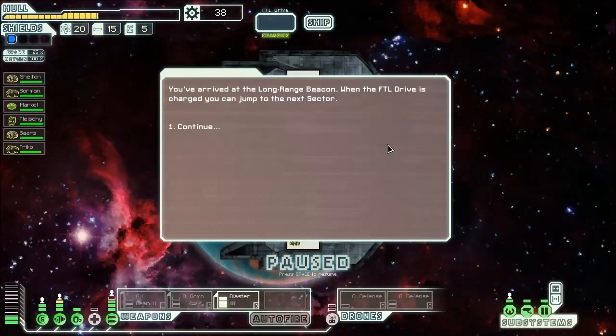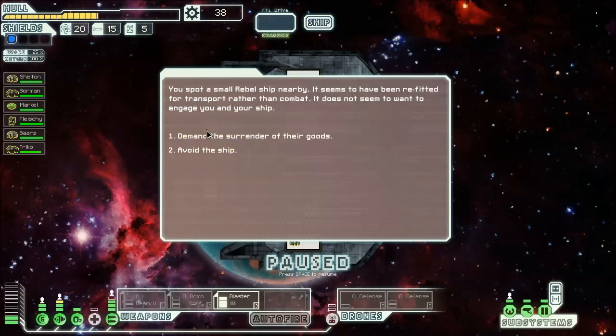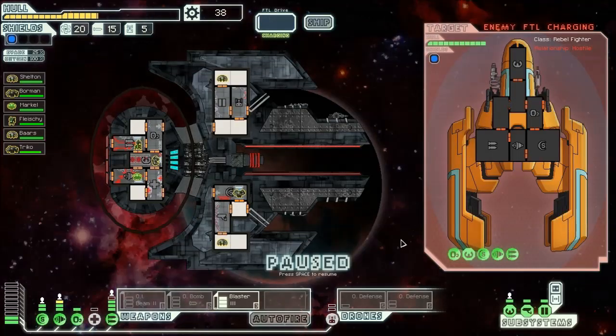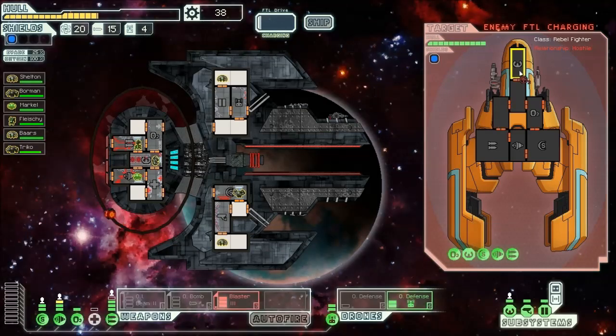It's the exit beacon, but I'm going to explore around it a little bit more. We're going to demand the surrender of the goods and hopefully kill them soon. Pop the O defense drone. The basic laser goes first, which means it'll be tanking for the heavy laser — actually, the heavy laser goes first. Booyah! That means I can just go straight for the helm.